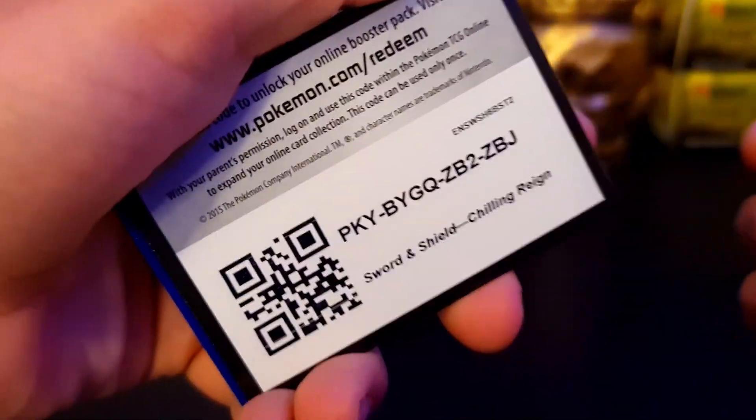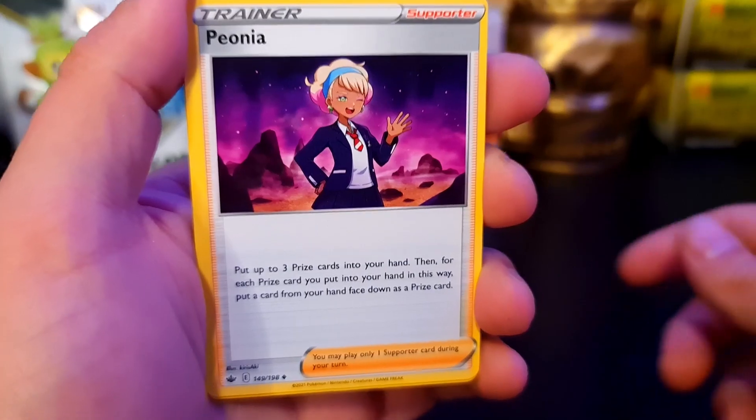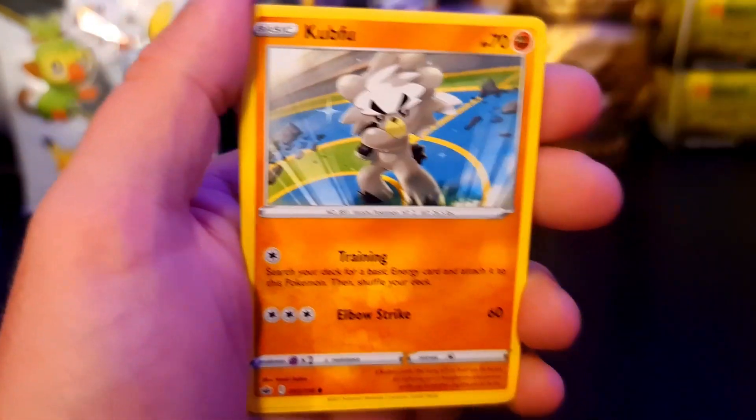Ooh, we got the Blitzle but in the Reverse Holo - not bad. Oh, we got Galarian Slowking! Hell yeah, nice, not bad guys, not bad. The texture on that card is really nice too. We have Zikod - water, dammit, I was going to go fire too. And we have Peony, Celio, the Doctor, Kung Fu, Bounsweet, Snorunt - he's just working on his Ice form.